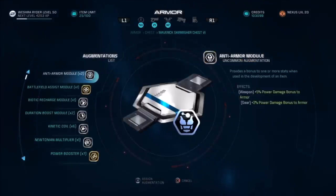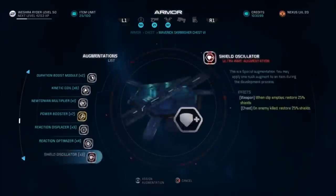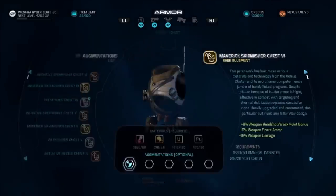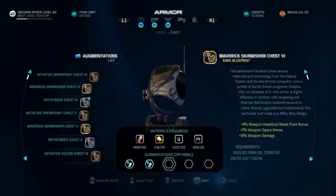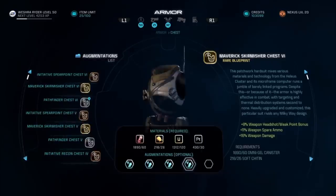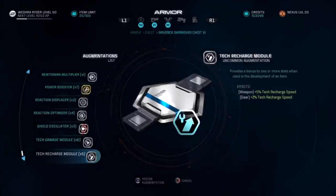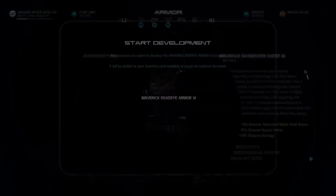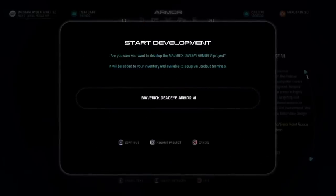The armor I picked is called the Skirmisher armor. There's also one called Dead Eye that you can buy, but I prefer to make the armor because you can put in augments. What I prefer to do here is use the tech cooldown augments rather than tech damage. Sure, you could boost your shield drain damage a little bit, but being able to use it more often is much more beneficial than it being just slightly stronger. I found that putting the cooldown augments in my armor and saving gun damage augments for my sniper was the way to go. For the sniper, we have that battlefield assist module; everything else is kinetic coils because you just want to raise the base damage of your weapon, period. And then your weak spot or headshot bonuses feed off of that.